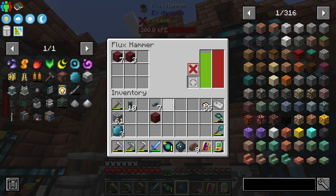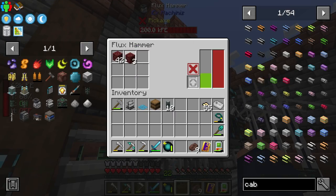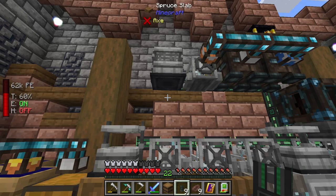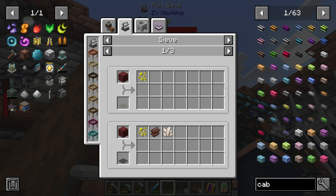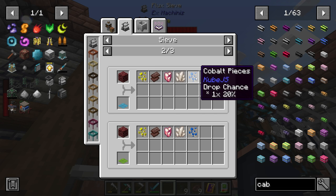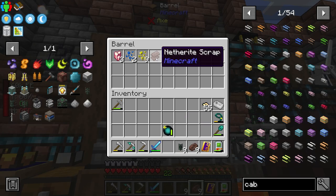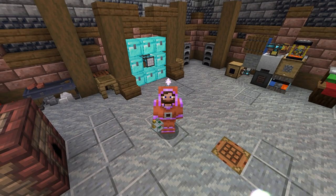Now only netherrack goes in — the system is doing its job. The crusher is turning netherrack into netherrack dust. That needs to go into a sieve, and for now it's being sent into a barrel. With a diamond mesh, this gives us rose quartz, netherrack scrap at a small percent chance, netherrack, and cobalt pieces. We already got our first netherrack scrap piece — we just need four of them.